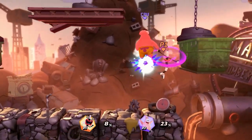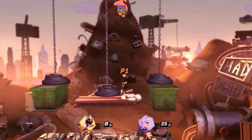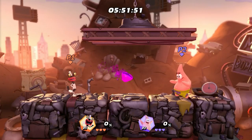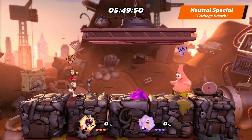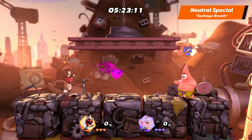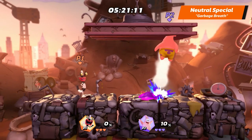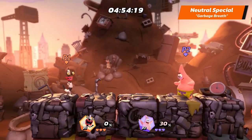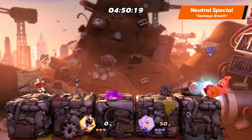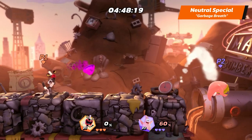The nightmare continues with Oblina's special attacks. Oblina's neutral special is Garbage Breath. She coughs up a gooey blob that stays on the ground until it evaporates. Any opponent that touches the goo is damaged. The gooey blob has a short cooldown, but while charging up, performing the same move will make her shoot a random piece of trash instead.